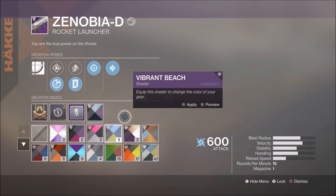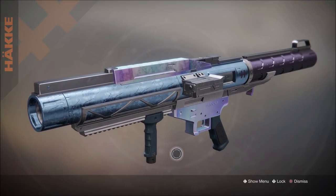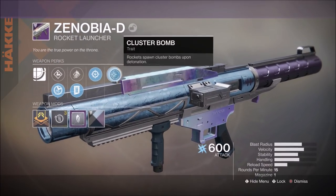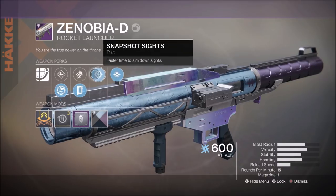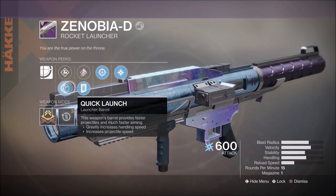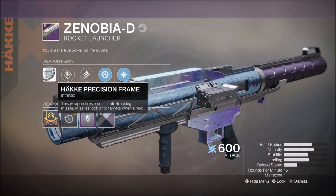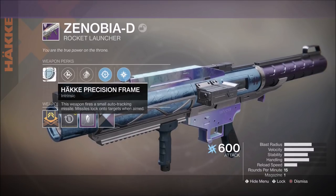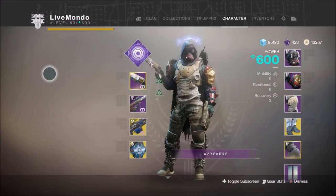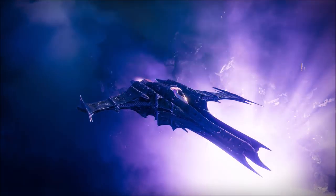This is the weapon I wanted to speak about. Everybody was going crazy over a god-roll rocket launcher from Gambit, and I got this. The last time I'd done Arms Dealer, I completed it with this. It has cluster bombs, boss spec, snapshot, and impact casing — so more damage on direct hits. But its intrinsic perk is tracking. That's why I think a lot of people might have overlooked this rocket launcher — because it comes with tracking as standard. Now I have one of these with tracking, cluster, and auto-loading holster. That was what I'd done the Arms Dealer nightfall with.